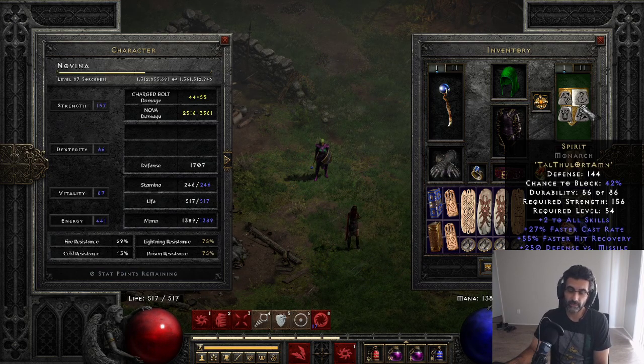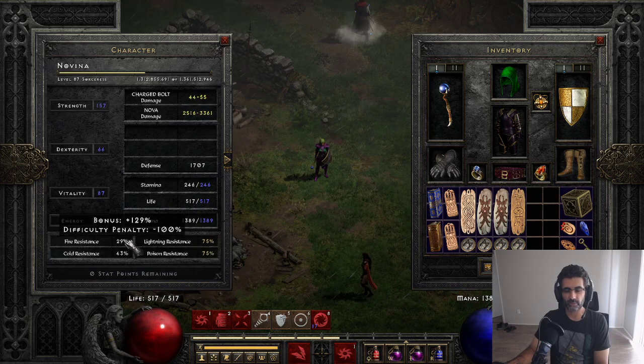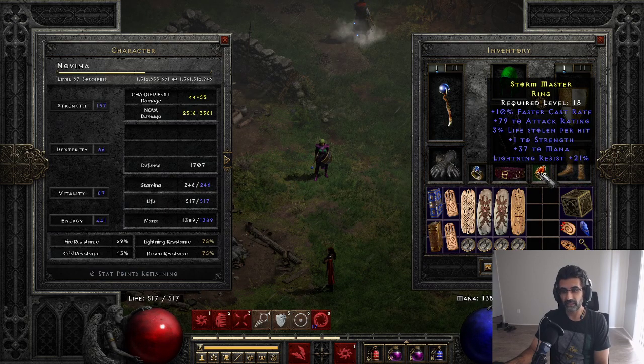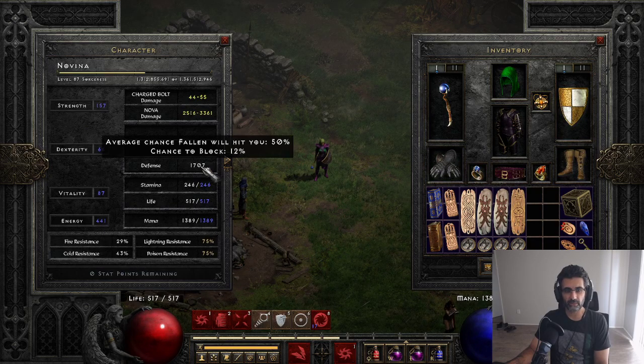Originally I was using Lidless Wall - you could certainly use that. But I want to hit that 117 FCR breakpoint. That's just added from gear. I haven't put any points into vitality, and I put 400 into energy. My resists are not bad. This is hell mode. I kind of wish my fire resist was a little better. Ideally I'd have maybe a fast cast rate ring with mana and fire resist instead of lightning, because I'm a little bit over on the lightning.